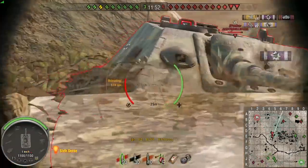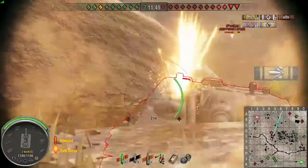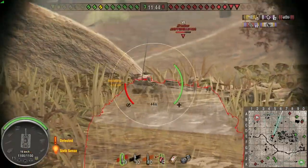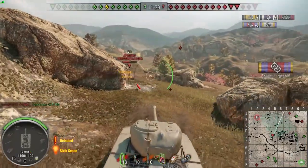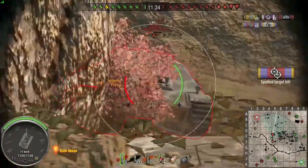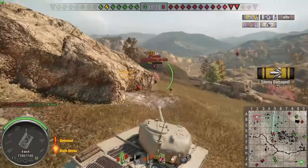The other part of update 3.8 that draws me in is the changes to vehicles. The Panther in particular — they've increased the hull rotation, they've increased the elevation of the gun from five degrees to eight degrees, and they've also made it a little bit faster, giving it 700 horsepower rather than 600.